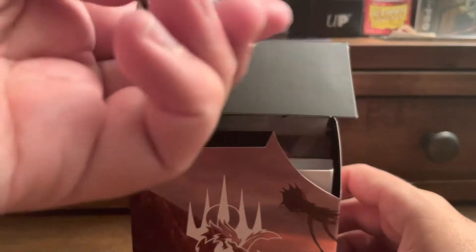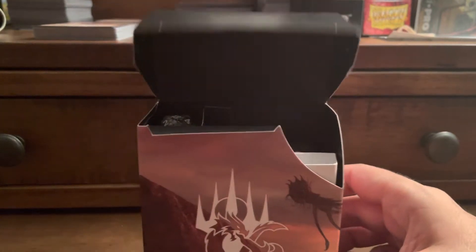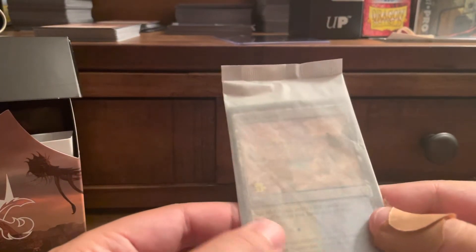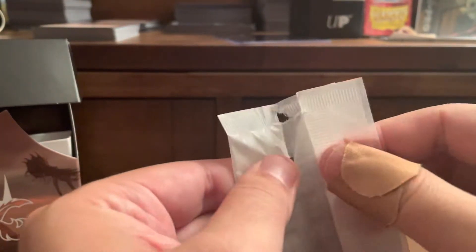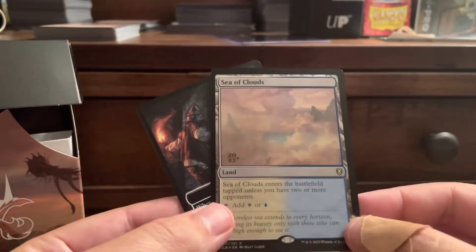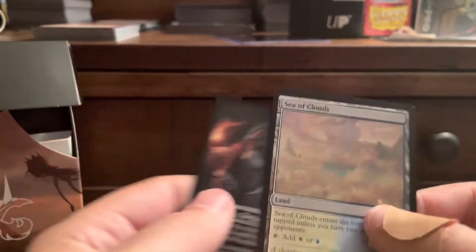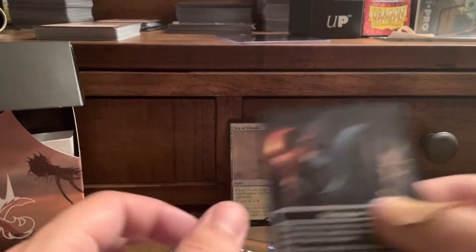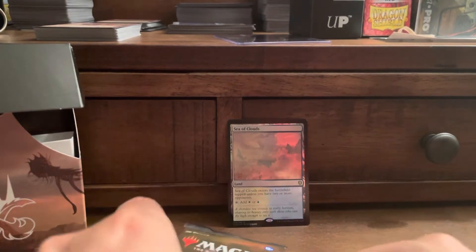Let's see what we're working with. Ooh, black — it's not a spin-down, it's a D20. Black D20. And then we have our cards here. Sea of Clouds is our promo card — foil Sea of Clouds. Enter the battlefield tapped unless you have two or more opponents. And then the Initiative and the Undercity. Not bad actually. I like that — Sea of Clouds. You can't go wrong with a foil land. It's a promo, so these almost always go up in value.